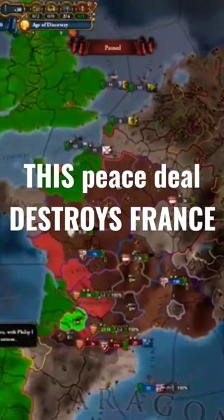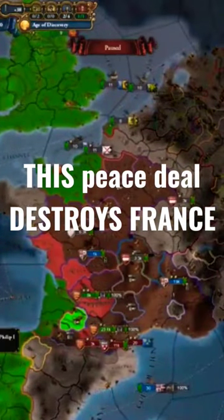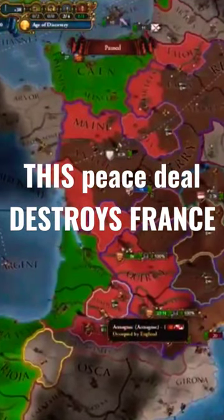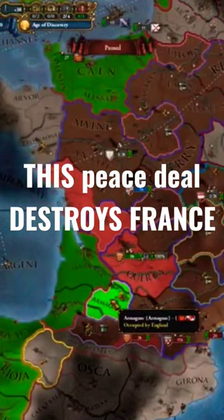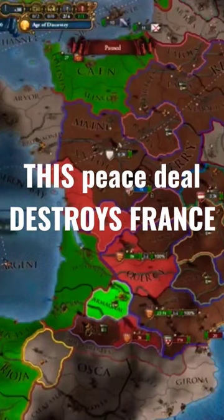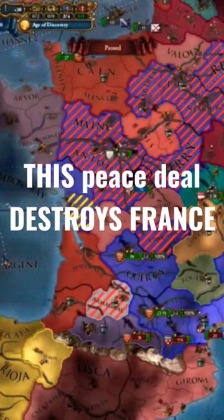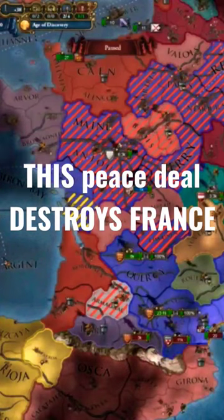For your peace deal with France, make sure you go into the treaties tab and select union with France. What you also want to do is take your core in Armagnac, and the reason you want to do that is because it's your core, and in order to complete this mission later down the road to shatter the French nobility, we are going to have to own about 20 provinces here in the French region.